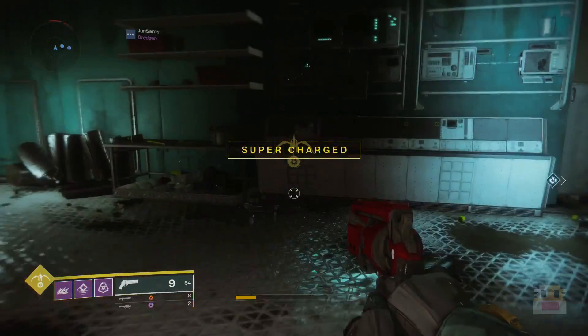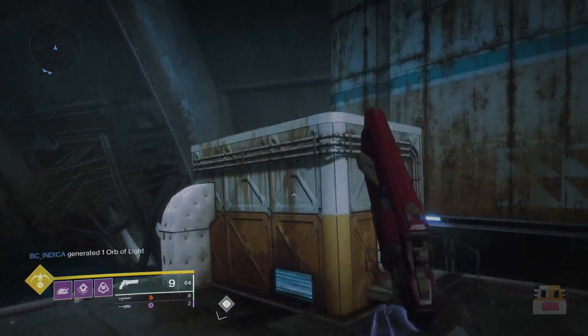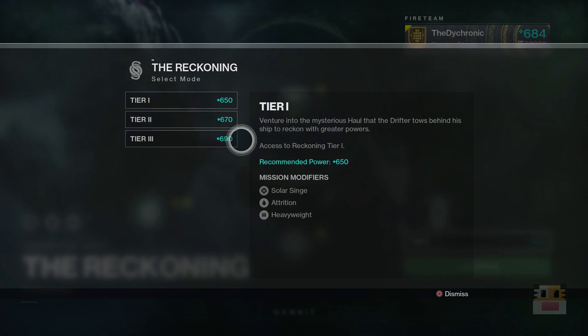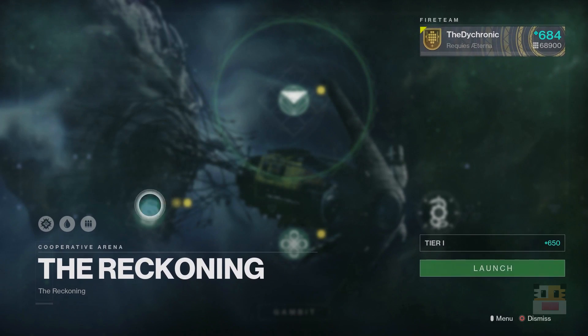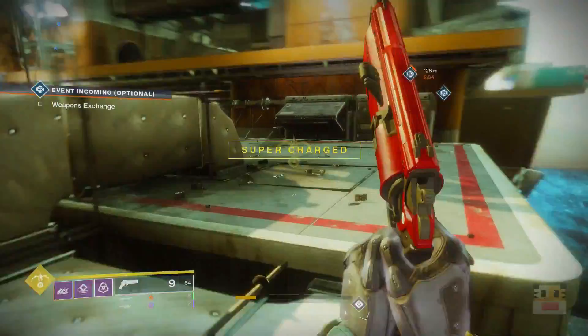That's it for Xur today — let me know what you guys think of his inventory. Also, Reckoning Tier 3 came out today if you didn't know. If you go to the Gambit menu, you now have the option to go into Tier 3. If you're around 690 power or above, I'd recommend trying it out. I've done a couple of Tier 2s and a bunch of Tier 1s but never Tier 3 — it just came out today alongside the Xur reset. The modifier is Heavyweight, which is really nice. Hope you guys enjoyed — let me know in the comments if you have any questions, and I'll see you on the next one!